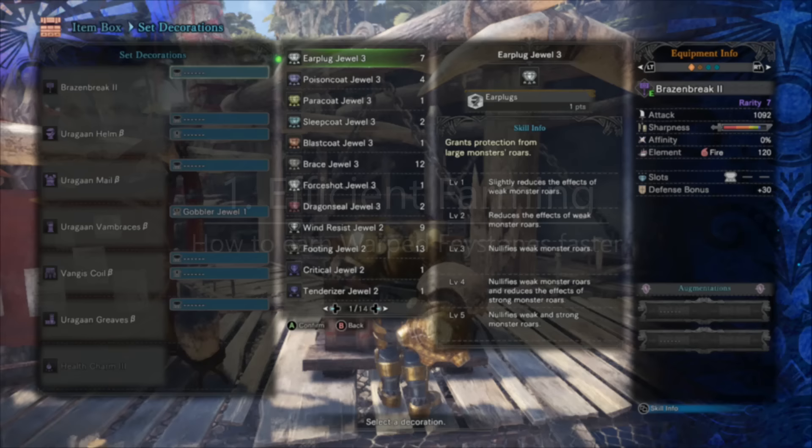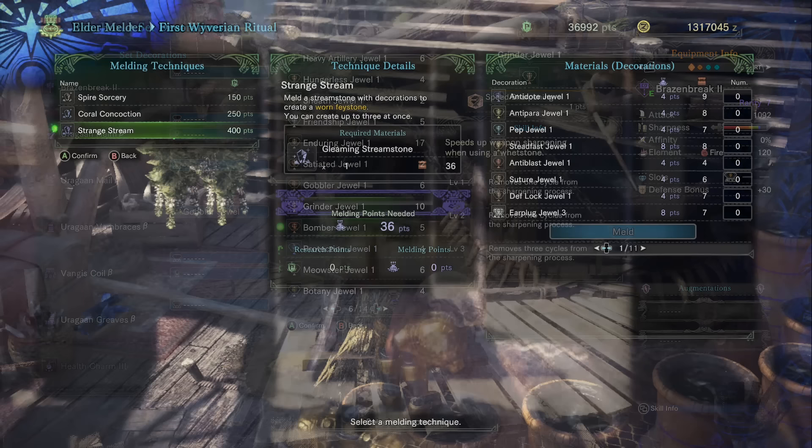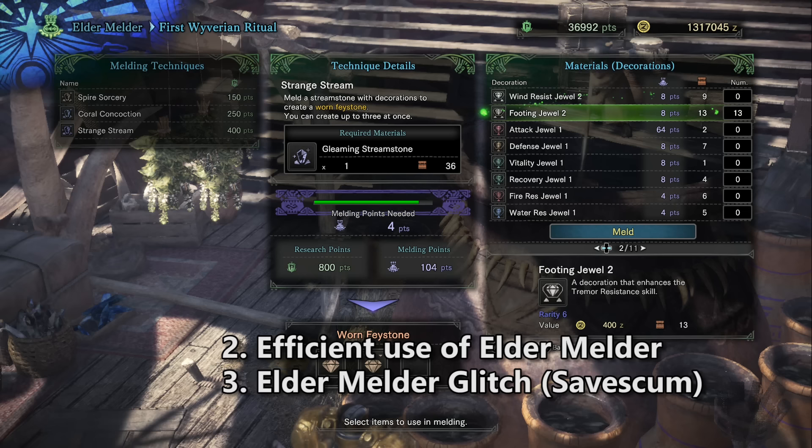Decorations are one of the few things in the game that make you powerful — decorations and augmentations. Finishing your decoration collection is not only tedious and difficult, it takes forever. If you don't want to be playing this game for 2,000 hours to unlock all of the rarest decorations, listen up. I have great advice on how to farm for them efficiently, how to use the Elder Melder efficiently, and I'll finish by telling you how to do the Elder Melder glitch, also known as a save scum.